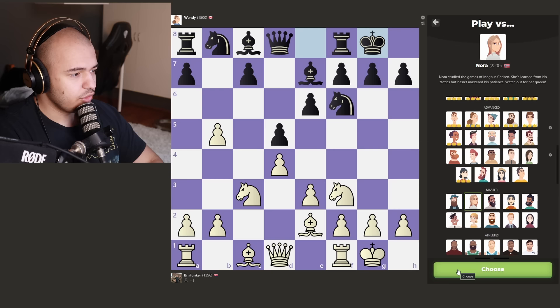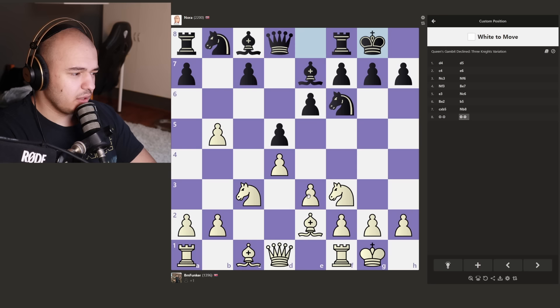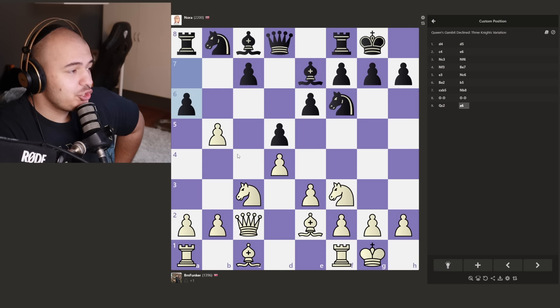Now we have to go to the master bots. Nora is next. Now we're in a position where everything is kind of calm - we're up a pawn but have to come up with something. We can put the knight into the center. Queen C2 seems like a move as well because maybe we get an attack in the future. I think Queen C2 is what I would play. Damn - A6, Nora. She is studying Magnus Carlsen's games, so maybe A6 is great.